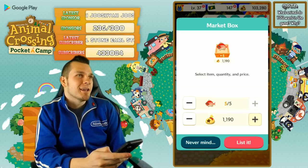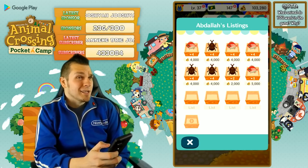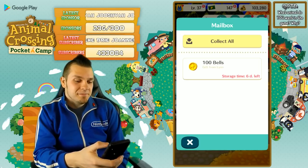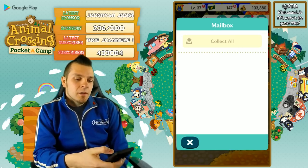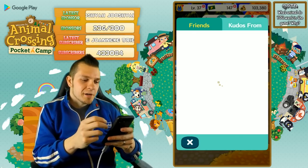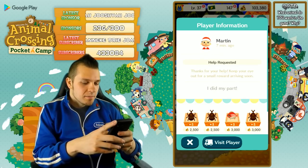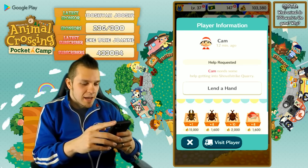That's Animal Crossing update 2.0 right there — not only can you list the random stuff you find every day, but you can list furniture too. Hey, that would be really cool! We don't have an unveiling today and I'm kind of bummed out. Visiting Martin — those prices seem a little extravagant. Cam calling me out in comments — I'm coming!